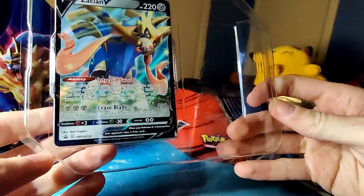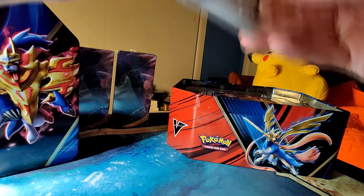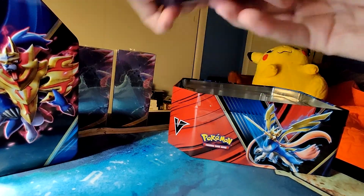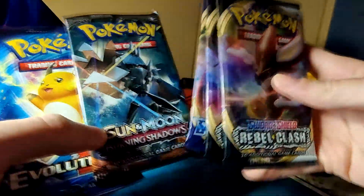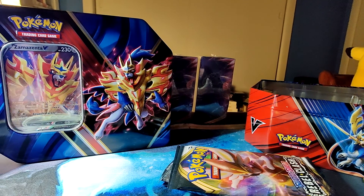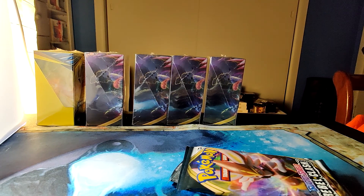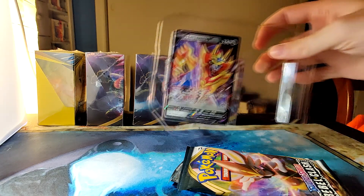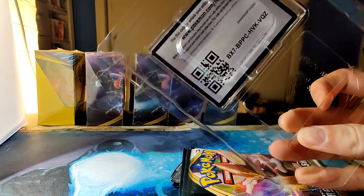There's the Zacian — I don't know how to pronounce it, do you guys know? Here you can have the code. Oh okay, there's actually a Rebel Clash in these. Wait, there's Burning Shadows and Evolutions? I was not expecting that at all — that's kind of cool though. I thought it was just gonna be like five Sword and Shield packs. I guess they always put a variety of packs into most products. And then the Zamazenta promo. You guys can have that code also.